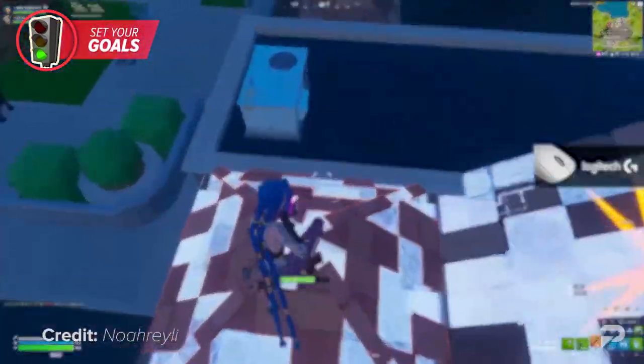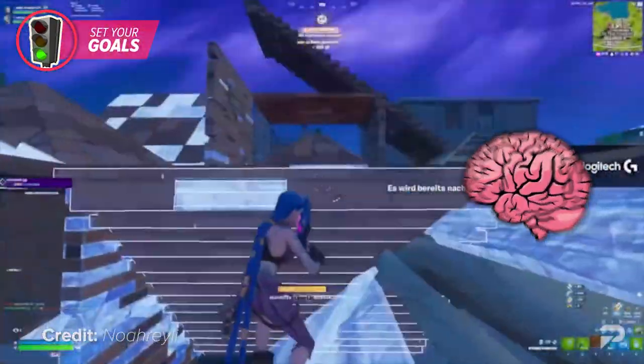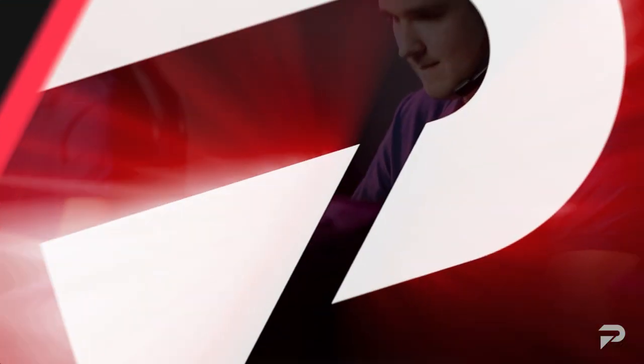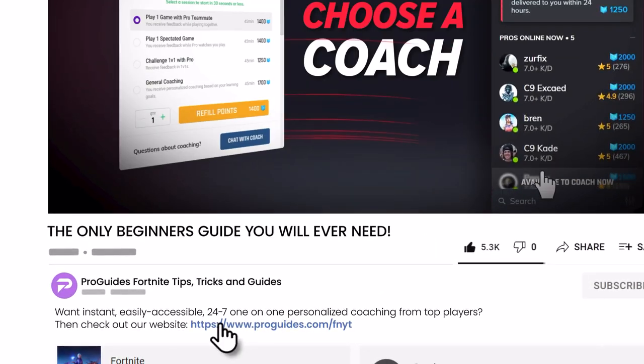You're going to want to start training right away to master three things: your mechanics, your fighting skills, and your game sense. Master these and you're going to be entering cash cups before you know it. Mastering Fortnite can be tough, but with the right guidance you can go pro in no time.